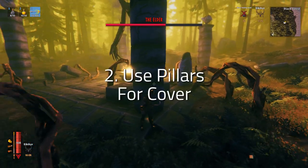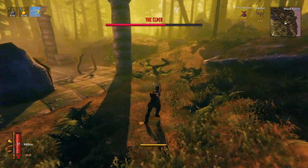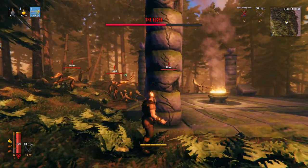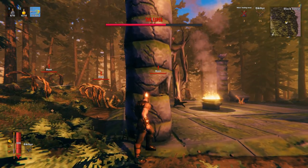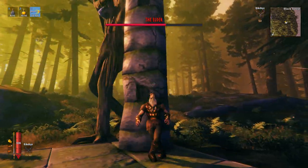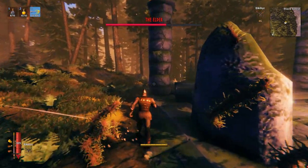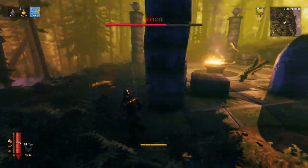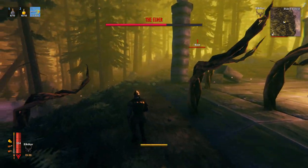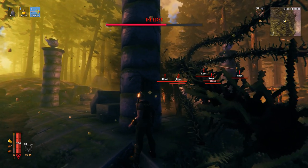Number two is use Pillars as cover. Now, the single most dangerous attack that the Elder has is the crazy Vines attack, where he shoots Vines out of his hands, Spider-Man style. For this attack, each vine deals a lot of damage, and if all those Vines hit you at the same time, it's basically game over. These Vines destroy pretty much everything in the environment, including rocks, copper, trees. And when you first start fighting the Elder and you start trying to use your bow, it's this attack that makes it seem like you want to fight close quarters.